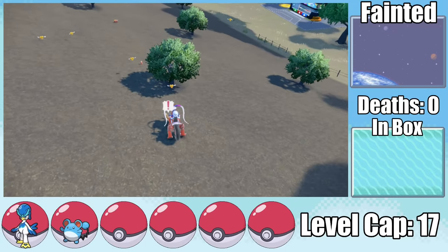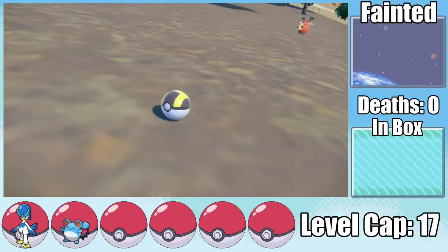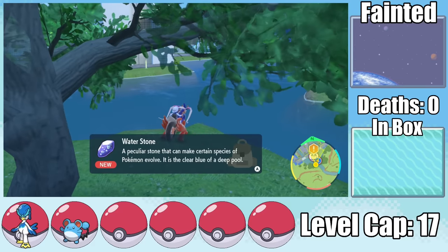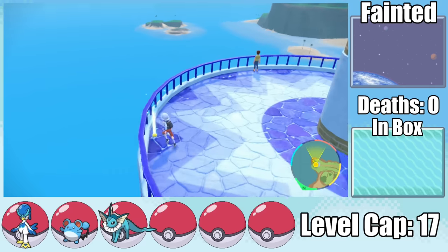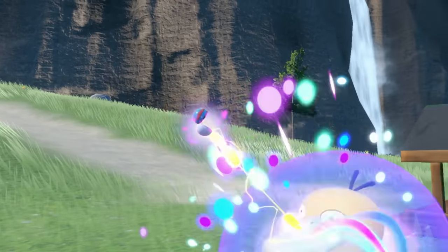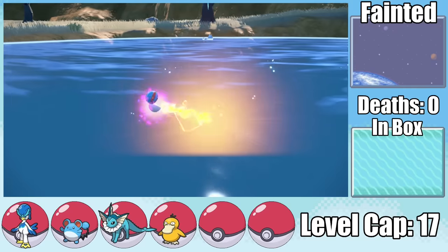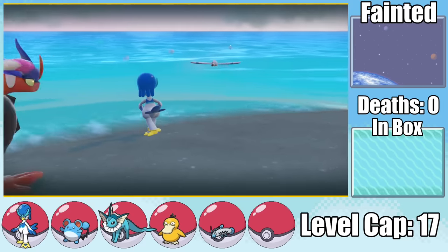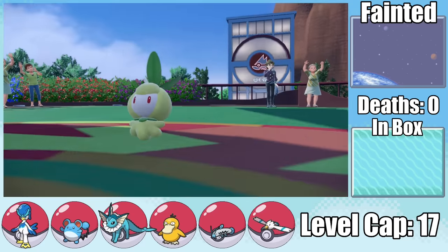We've got two incredibly dangerous opponents ahead in Brassius and Iono, so we need to fill up the team. I head back close to Cortando to capture an Eevee, then fast travel to Cascarrafa to pick up a Water Stone. This way we immediately get access to Vaporeon, and by fast traveling back to Levincia, we can give it Icy Wind. I then go catch a Psyduck, and in a little pond just southwest of Cortando, we pick up a Barboach. Finally, I head back to the very first beach to pick up a Wingull. And thus, my team was assembled for our greatest foe yet — the Grassmaster Brassius.